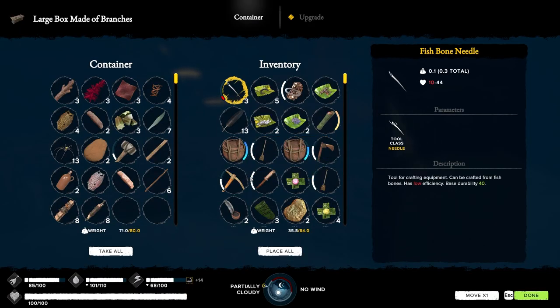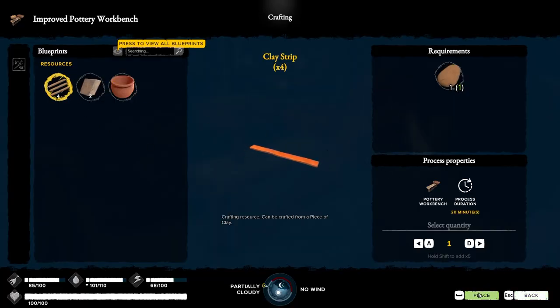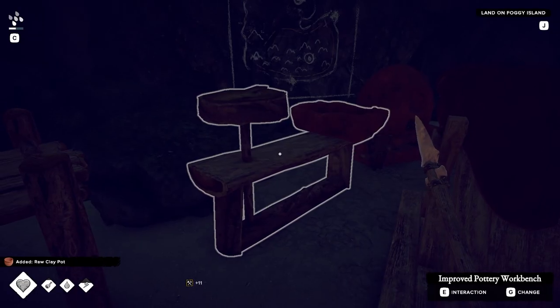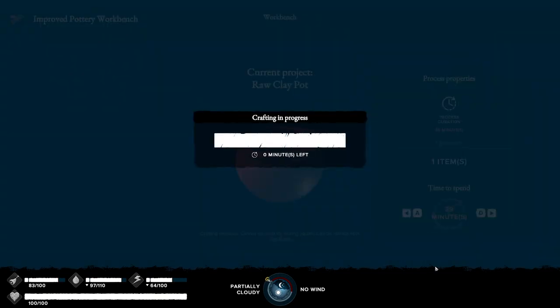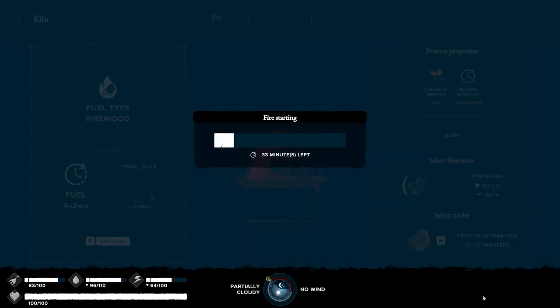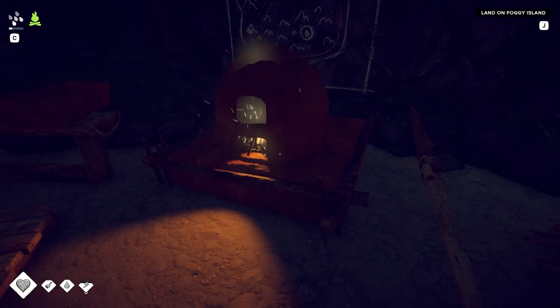I need a fired pot - I can do that - and clay strips. I'll make two of them. That's going to take 37 minutes, so let's sleep.